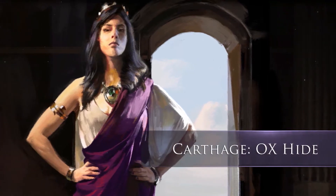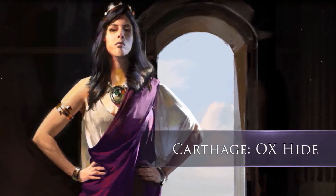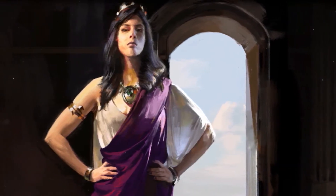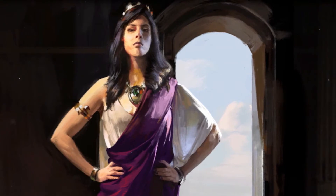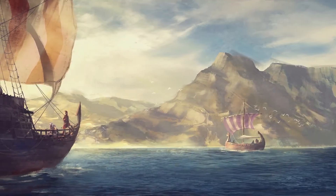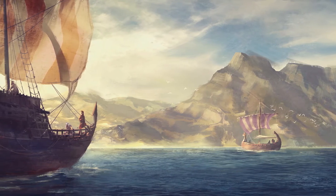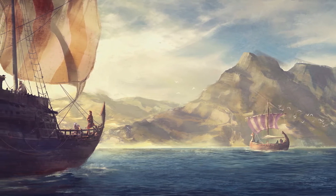Ox Hide is the first of multiple scenarios that fall under the Rise of Carthage campaign. As Queen Dido fled from her Phoenician land after the assassination of her husband, she arrived on the northern shores of Africa. Wanting to establish a home for her people, she made a deal with the Berber king that enabled her to found her city.